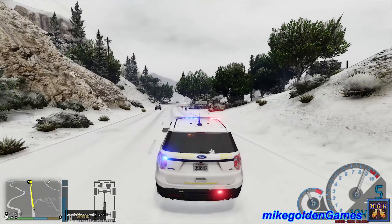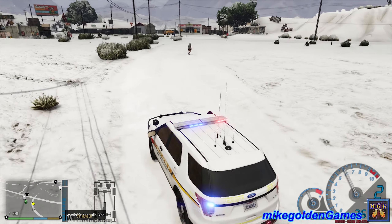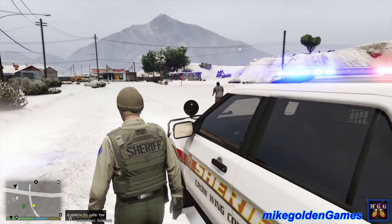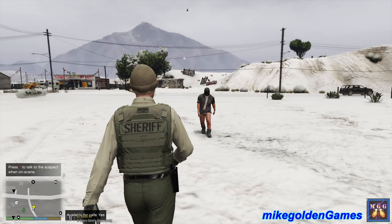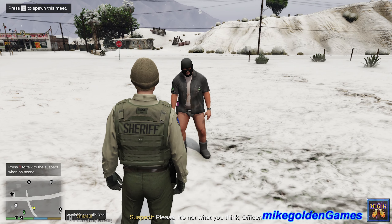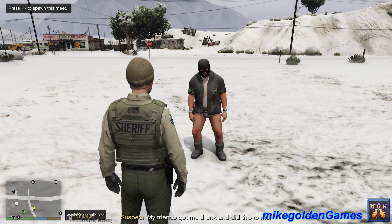Either way, we're going to go over to this call that we're about a mile and a half away from and see what we're going to do when we get there. Dispatch, we are arriving on scene now. I have a visual on the guy — he's stumbling around. Let's try and stop right here. Sir, can you stop right there for me? Oh boy, this is not gonna be good. Crowing County Sheriff's Officer, can you stop right there for me? Hey man, Sheriff's Office. How's it going? You want to tell me what's going on today? Please, it's not what you think, officer. My friends got me drunk and did this to me.